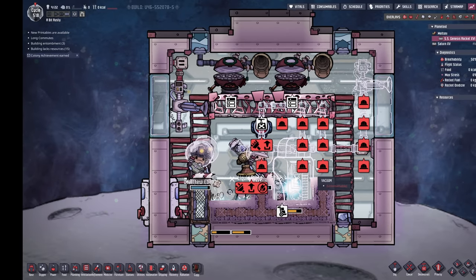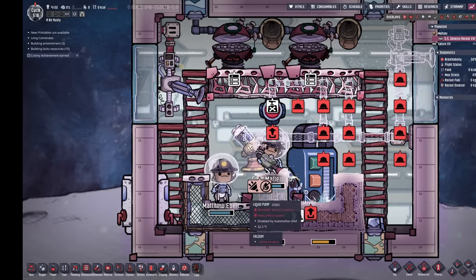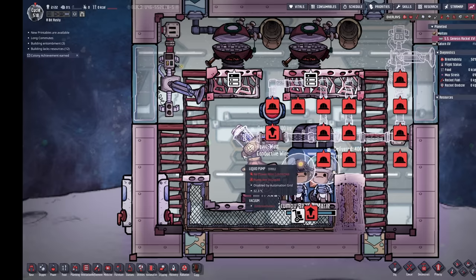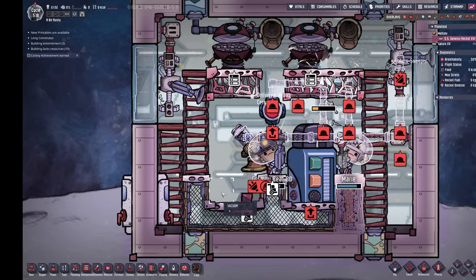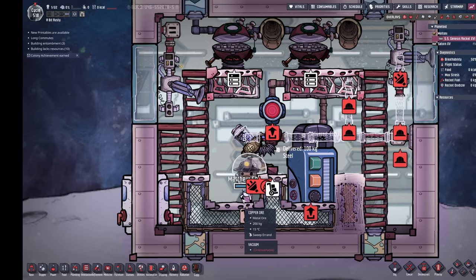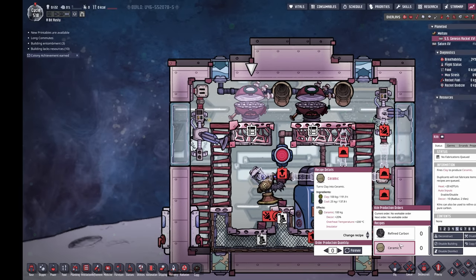Slight change in plan. I could see some problems with the method I was about to choose — we were going to drop liquid steel in here and then needed a way to get it out without anything else falling on top. We need to be prepped to immediately pump the liquid steel out without deconstructing anything above it, otherwise stuff will fall down and the steel will solidify. So this thing up here — let's do ceramic, we have plenty of clay and coal.